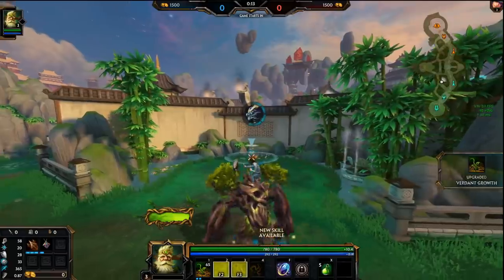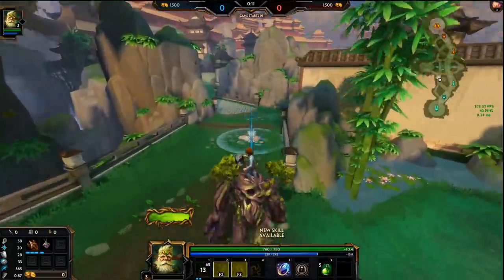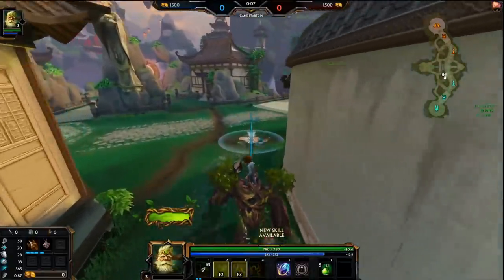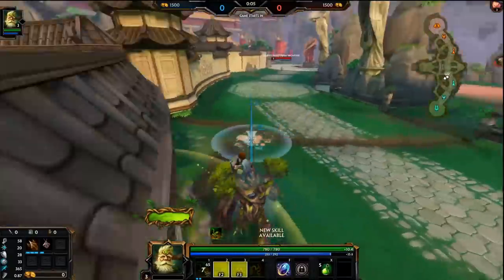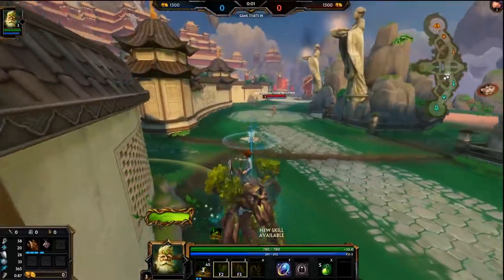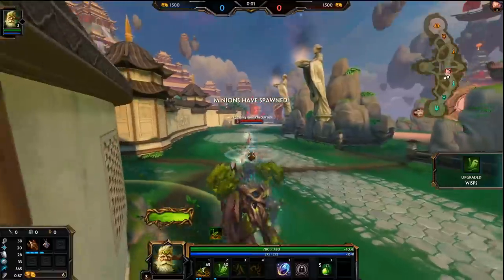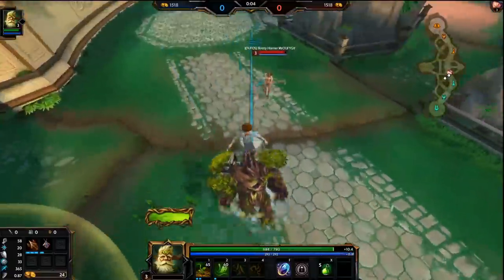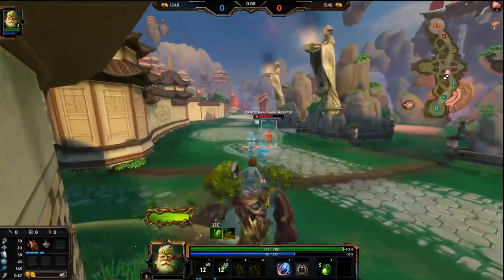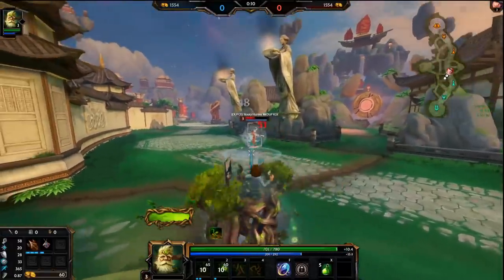Okay, so first, come over with blue buff. Immediately put a flower here. Why do you put a flower here? Because you can use it through the wall. You get increased MP5, and this is why we go five health potions as well. It's the best start I have found on him — increased mana, increased sustain, just by staying in this flower that they can't even kill.